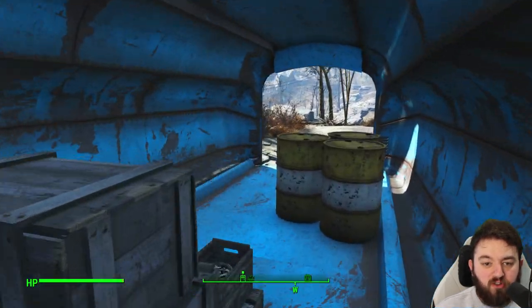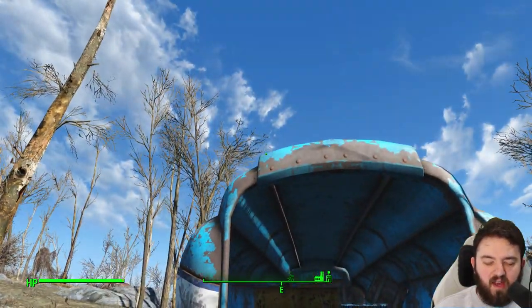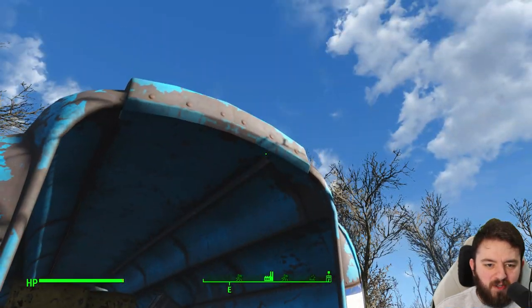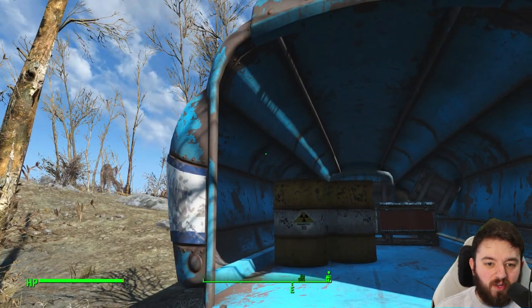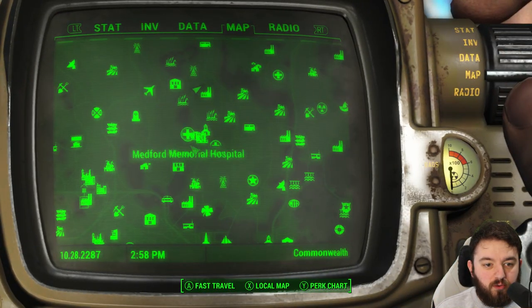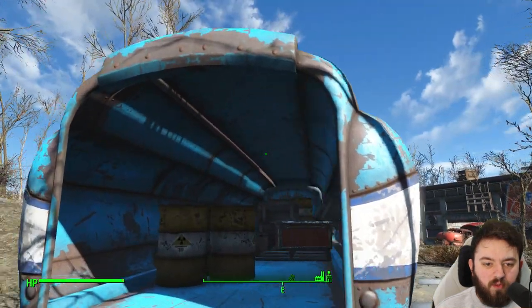There are some radioactive barrels so you do have to be careful. I'm unsure whether there is a door on this — I've opened it before. If there is a door and you need to unlock it, it's probably a master lock, or you can go to the Wicked Shipping fleet lockup and get the key over there.